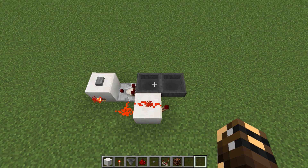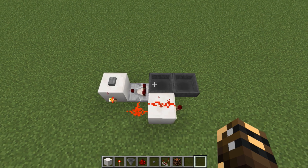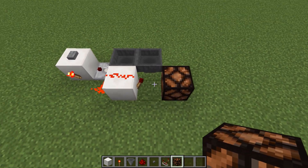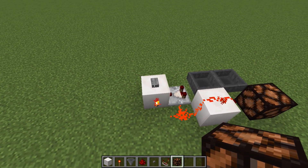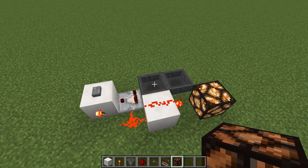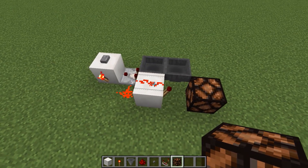This is an adjustable pulse extender, so the length of the pulse is determined by how many items you have here in the hopper. I'll put a redstone lamp right there — this torch is our output and this block is our input — so when I press the button the lamp will turn on for a short amount of time, because I've only got 15 blocks in there. Just add more blocks and the pulse lengthens.